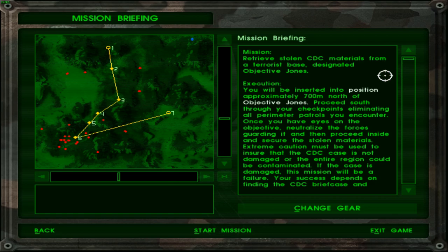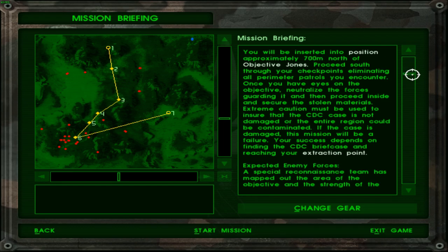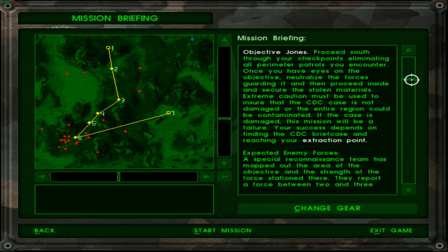Retrieve stolen CDC materials from the terrorist base, designated objective zones. You will be inserted approximately 700 meters north of the objective zones. Proceed south through your checkpoints, eliminating all perimeter patrols you encounter. Once you have eyes on the objective, neutralize the forces guarding it and proceed inside to secure the stolen materials. Extreme caution must be used to ensure the CDC case is not damaged, or the entire region could be contaminated. If the case is damaged, the mission will be a failure. Your success depends on finding the CDC briefcase and reaching your extraction point.